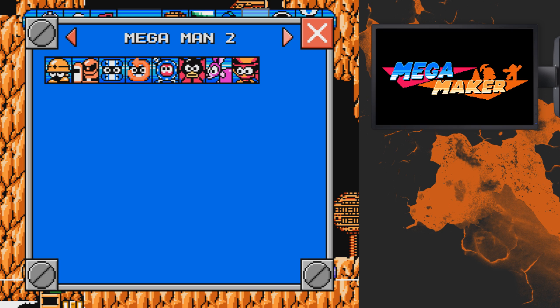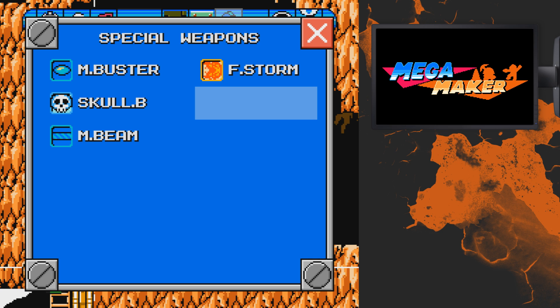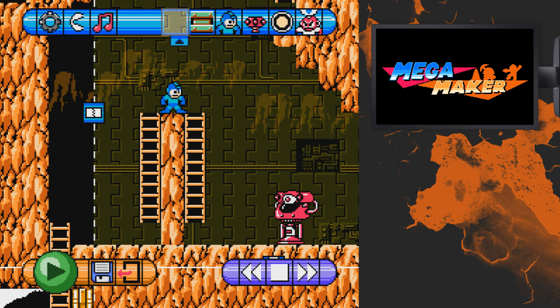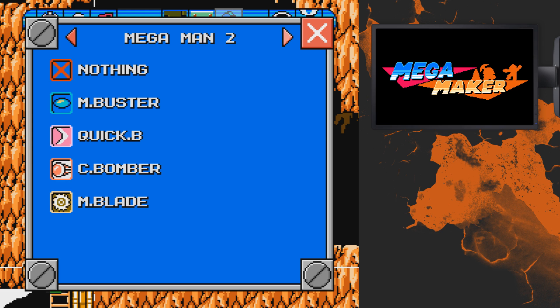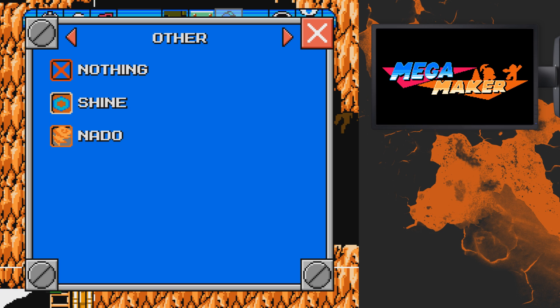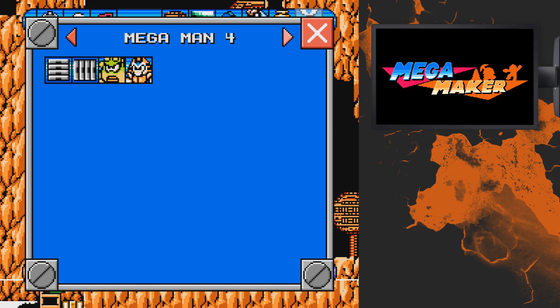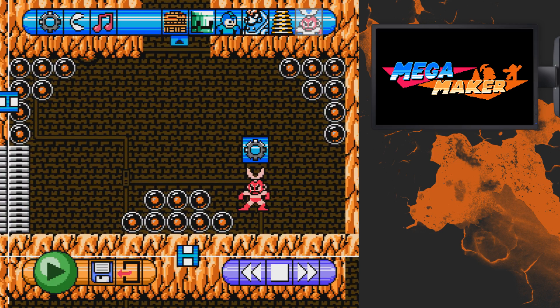Upon release the game has 46 enemies, 29 level objects, 12 bosses, 24 special weapons, 40 backgrounds and 129 tile sets. There are only 3 weapons and 2 bosses from each game to choose from, as well as 2 bonus weapons. To me there is a bit of a lack of weapons, bosses and enemies, and that personally puts me off of this game at least until there is a bigger variety of usable elements.